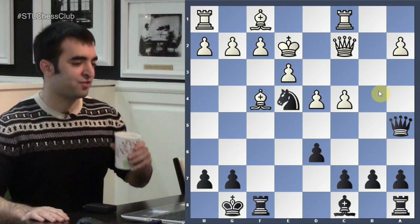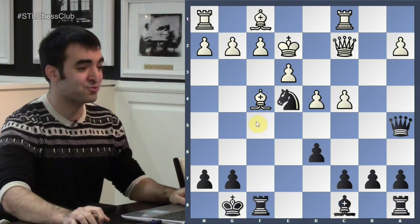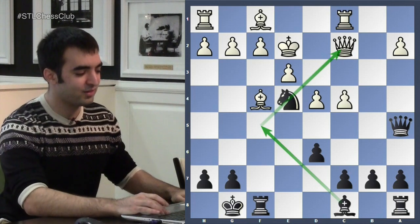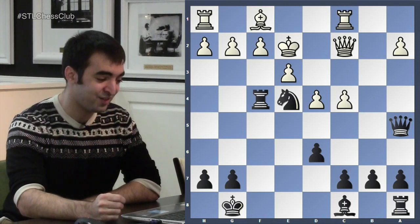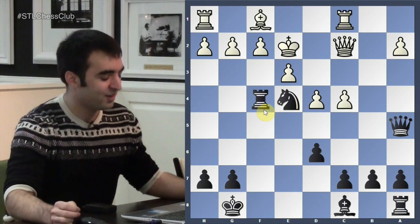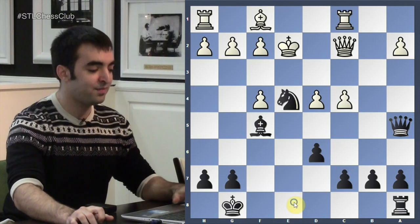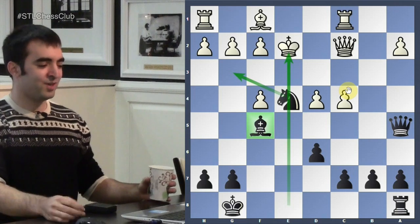What would you play as black? Bishop F5 is the most natural move, developing the bishop to pressure the queen. But Vidmar played something stronger and more creative: he sacrifices with Rook takes F4. What it does is remove one of white's best pieces and best defenders — the bishop on F4 was really the only developed piece. So white has to take, then Bishop F5. Now the E file has opened and Bishop F5 has its own threats, mainly Knight G3 threatening to win the queen. White is in a very precarious situation and played Queen B2.